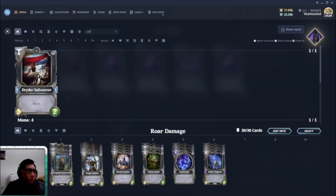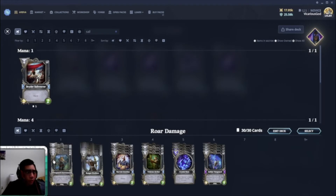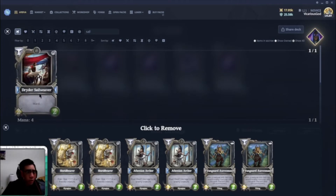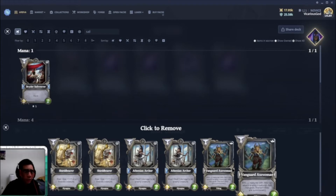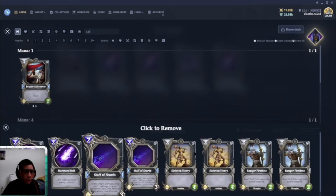Sail Weaver is a 2/2 with ward. Instead of wasting roar damage on it, you could drop the Vanguard, maybe even Shield Bear the Vanguard to make it a 3/3, and smash the Sail Weaver. That's why I have the Vanguard in there.